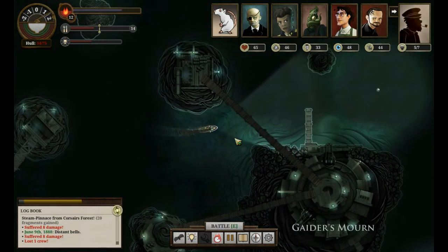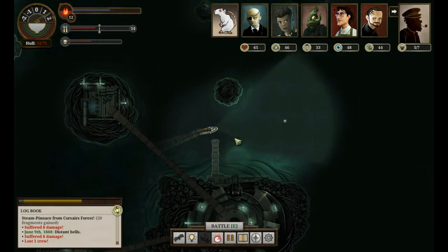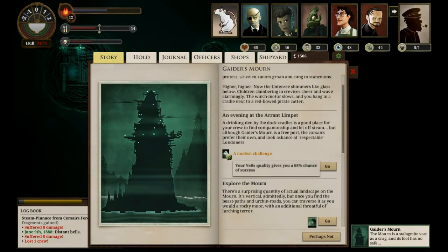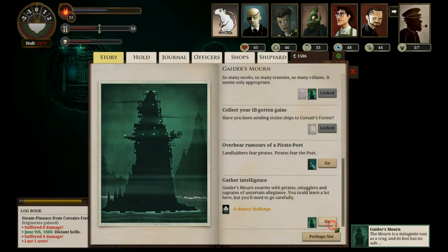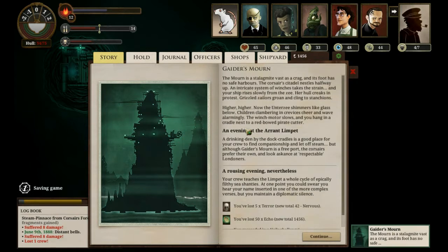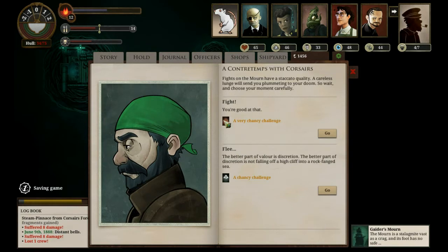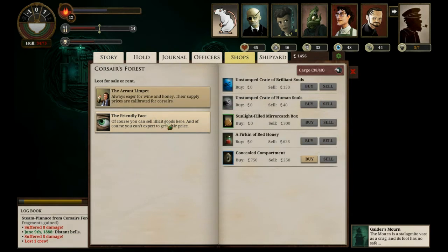Gator's Mourn port is up here. We dock at Gator's Mourn. Modest challenge - exploring the Mourn. Paraproets, chancey chance, 55% - gather intelligence. Lost a crew. Again. We're going to have to hire some more crew in London at some point. Let's have a go at an evening there - modest challenge again. Lost 50 Echoes, succeeded in the Veil's Challenge though, and that gives us some Terror back. Very chancey chance - we're going to flee with our chancey chance. Lost another crew. Why was I really gambling this? I don't know.